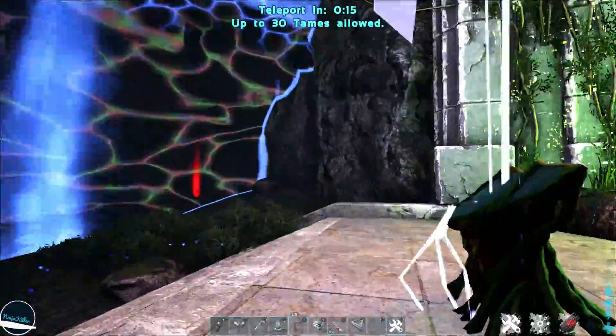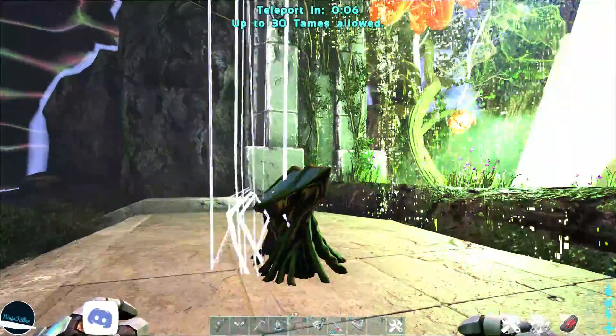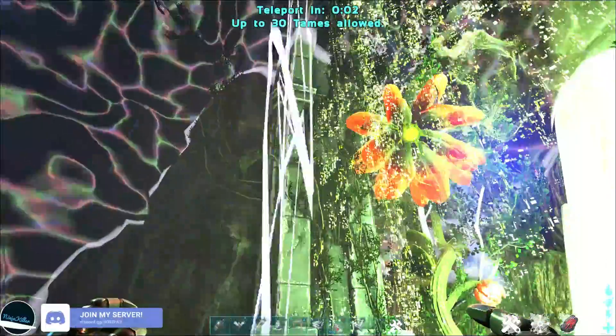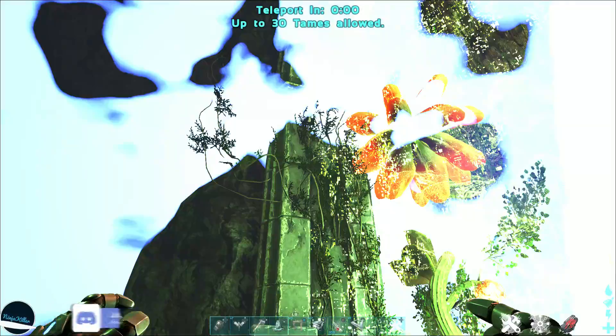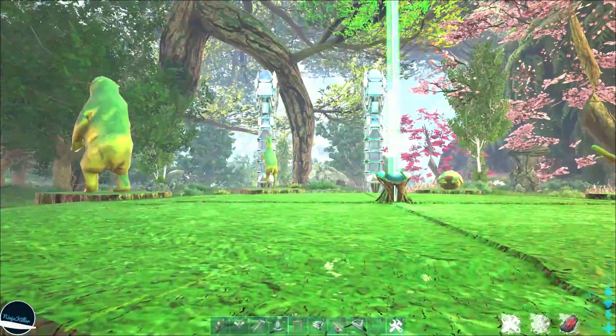When you're teleporting, you can take up to 15 players and 30 teams with you. And when you pop out, you will be where the obelisk is located in that realm. So in order to get back, you simply need to head back to the obelisk, use the console there, and then you'll be back in Midgard.